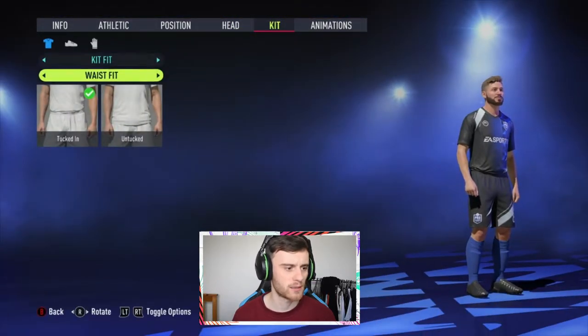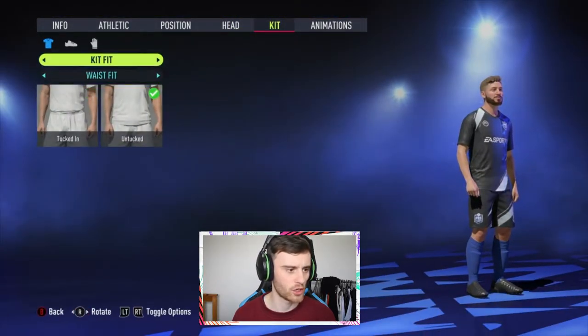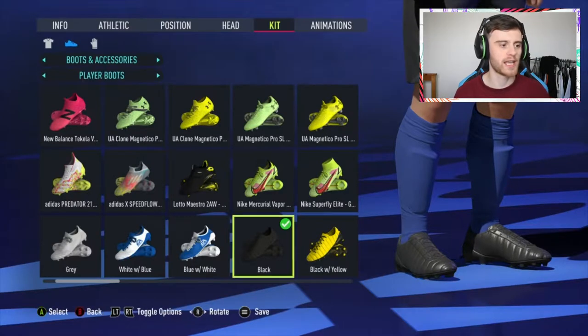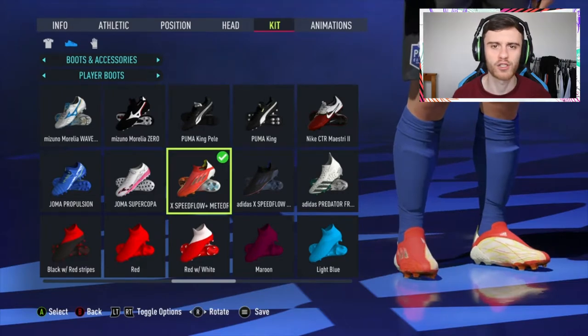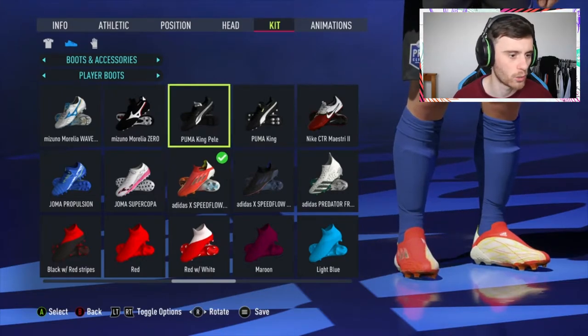Kit — untuck that shirt because we've got a bit of flair. Boots — yes, this is literally one of the best things about building a player, you get to pick their boots. I'm fairly sure we can change the boots at any time so we're just going to go with that.